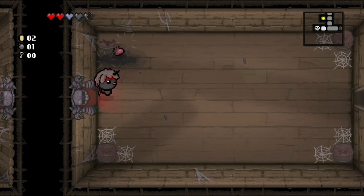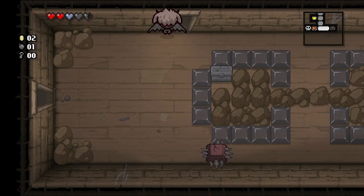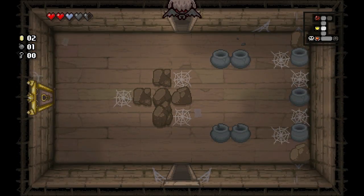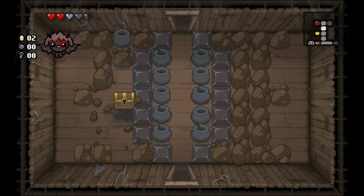Double deal! We got HP up and flying plus two black hearts — I like it. There was a tinted rock on the other side of a place we couldn't get to. If I place the bomb here I might be able to destroy some of those pots too — nope, wasn't able to.